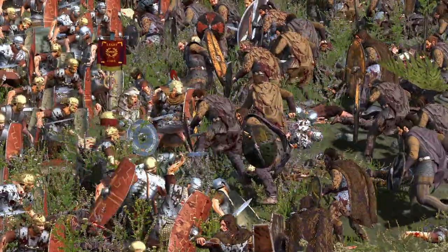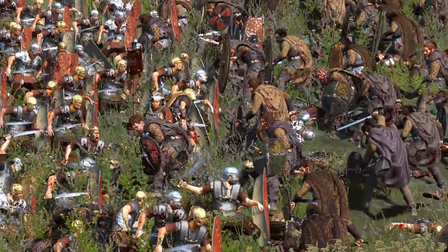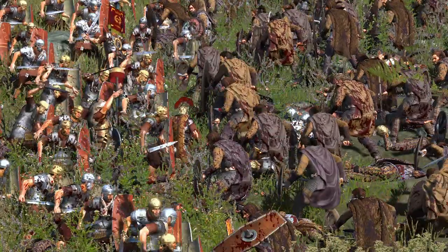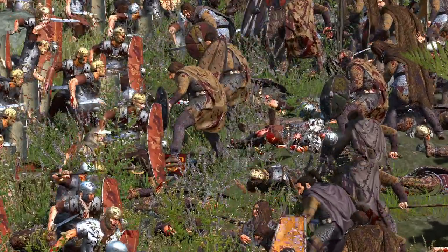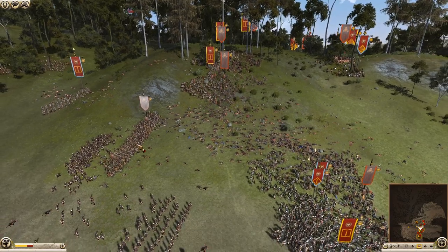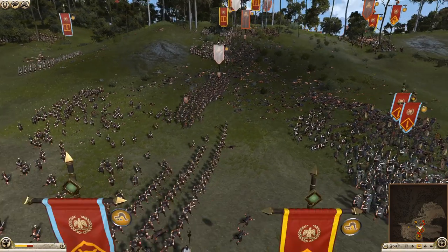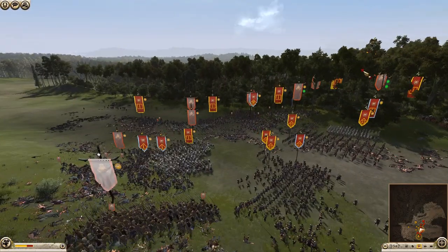Look at the centurion there — a hardened veteran, ordering his men to hold the line, fight to the last. If the enemy doesn't kill them, he will. Oh no — he's dead. Well, the men might run now. The centurion's been cut down. They fight on this little hill. They need every centurion they can get to hold the line. A unit of 130 breaking, retreating in perfect ranks — they got routed by some archers. That's some scary archers, clearly.